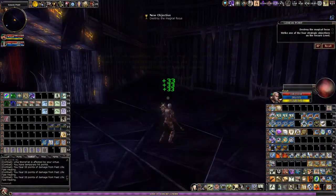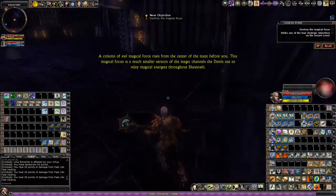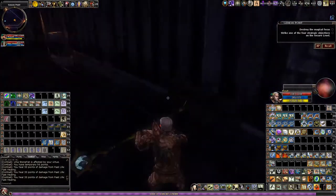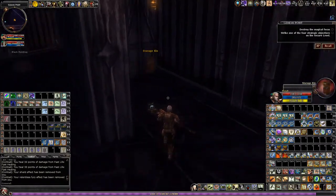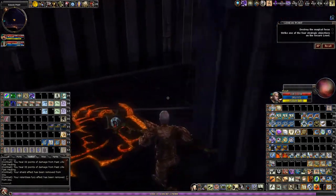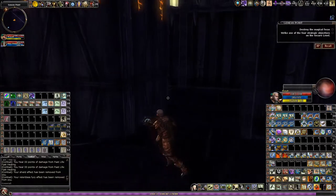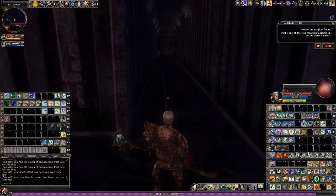Now we're going to enter the energy barrier section, or the maze. The center of the maze is where we want to go. I'm just going to clear out the breakables in these dead ends. The magical focus relays magical energies throughout Shavara.